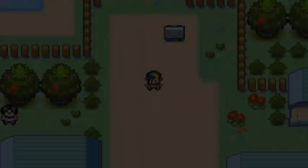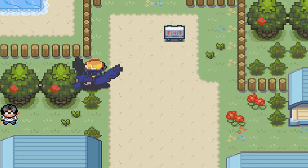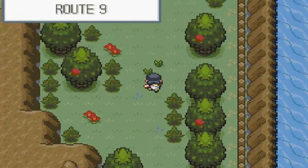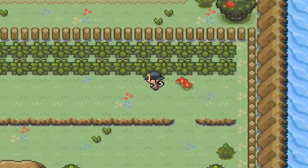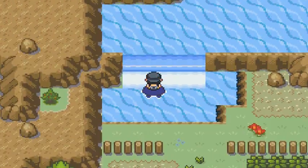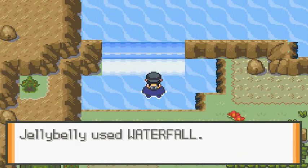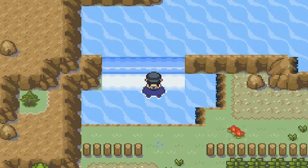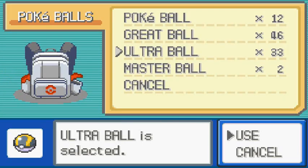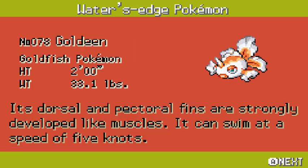There's a big ruckus going on at Cinnabar. That takes care of that part. We fly to Route 10 — now that we have that benefit. Back in Route 10, remember we couldn't fly here before. In Heart Gold Soul Silver you can fly but it takes a while. Waterfall — Jelly Belly, thank you! I forgot about the Repels. We run into a Goldeen and we're going to capture it.